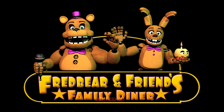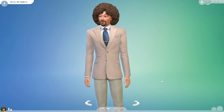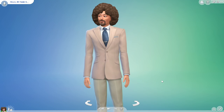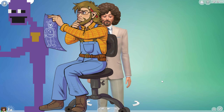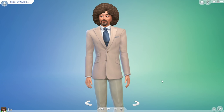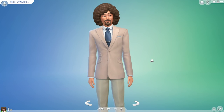In this video, I'll be opening Fredbear's Family Diner in Sims 4 to see how successful it can be within 5 days. Obviously you already know what we're doing by the title, but to start it off we kind of have to get our main characters. Our main characters will be William Afton, Henry Emily, Fredbear, and Spring Bonnie — and possibly the Security Puppet too. So let's transition this man into William Afton.